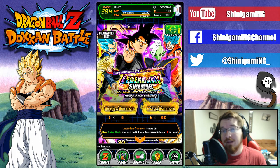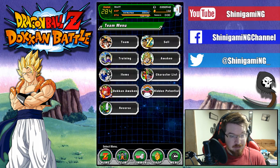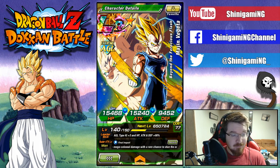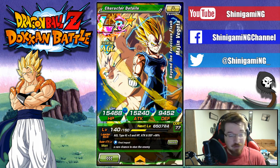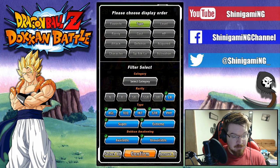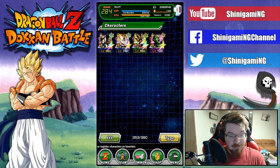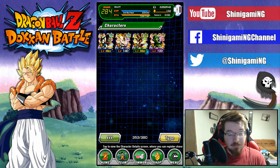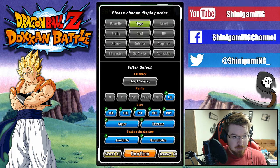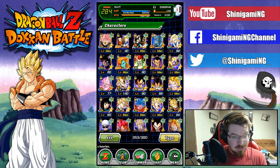We're going to go ahead and do some summons on the legendary summon — the LR Goku Black summon. As far as I know, every LR that has been released so far in global is on this banner. I know for a fact Majin Vegeta is on here because I pulled him on this banner last week, and I now have LR Majin Vegeta. So I am no longer a no-LR Shinigami.